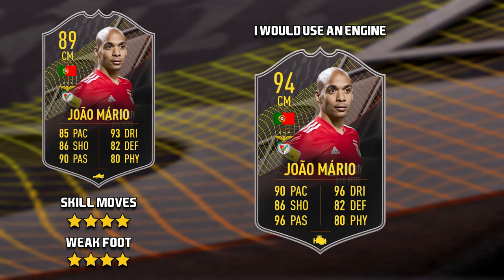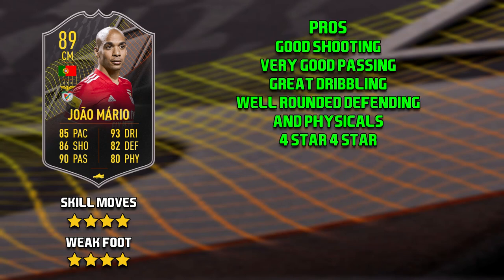The second level 30 card is Xiao Mario. He has medium-medium work rates, four-star skill moves and a four-star weak foot. If I was to take this card, I would apply an engine chem style. The pros of this Mario card — I'd have to say his shooting. He has 95 shot power and 90 long shots, so he should actually be good from outside of the box. He has very good passing: 95 short passing and 90 long passing. He's got great dribbling — 90 agility, 95 ball control, 94 dribbling and 92 composure. He has well-rounded defending and physicals, and finally four-star skill moves and four-star weak foot.